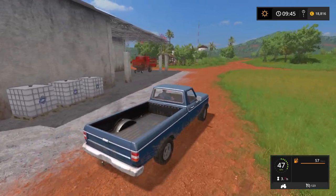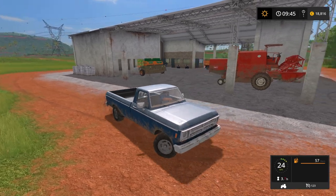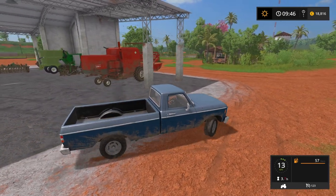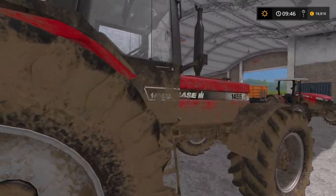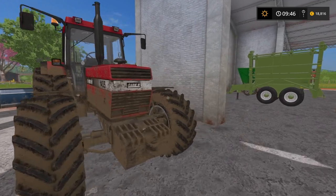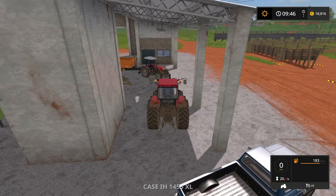Anyway, we're going to have to go pick it up in the most powerful tractor that we have, which is the Case, which is on the other side. Let's go here, let's park up here. Okay, here we go. That is muddy. I need to buy a power washer as well because this thing is filthy. I mean, look at it.